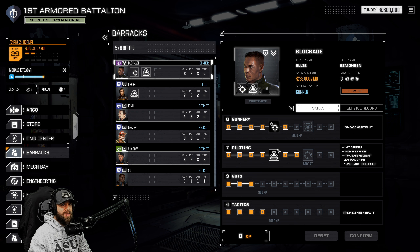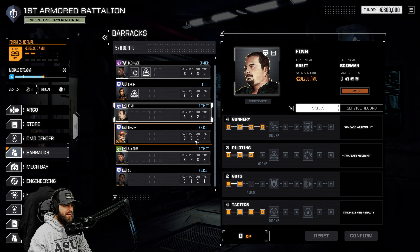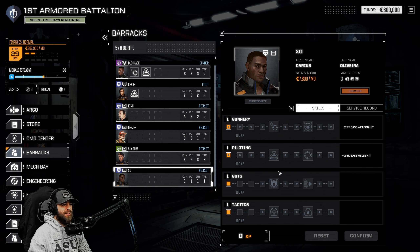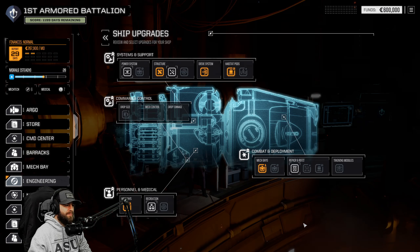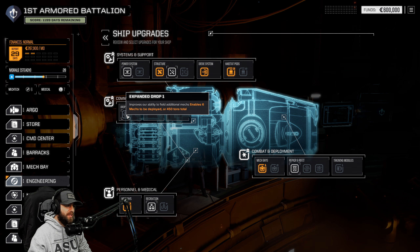Now who's going to be piloting these - this is important. We did not luck out with our pilots. Locata is a good pilot - Multi-Target is nice; this would be good in the Centurion right off the bat because the Centurion has the AC10 and LRM. Crash has Bulwark and Sure Footing - she's pretty low on skills but that could be nice in the Cicada. She really needs Sensor Lock. We have Finn as well. Geezer - look at that - and of course myself. And we have Darius the XO.